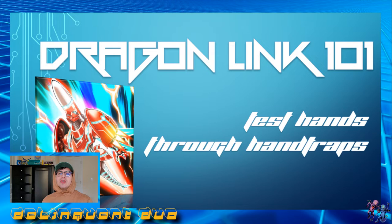What is good everybody, it is your boy Ant, one half of the Delinquent Duo here coming at you with another episode of Dragon Link 101, the series where I teach you everything you need to know about Dragon Link in 2020. In this week's episode, we're going to be going over Dragon Link test hands, and I'm going to be teaching you how to play through interruptions like Nibiru, Impermanence, and Gamma on the Dragon Link choke points. I'll be going over what extenders you need in your hand in order to play through those hand traps so that way you can go full combo on your opponent, and they will be sad.